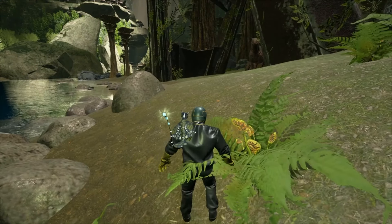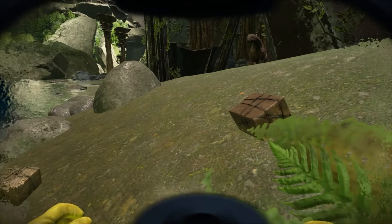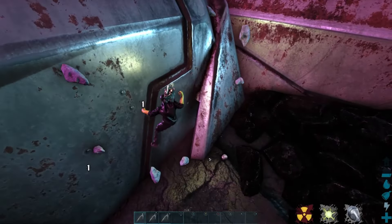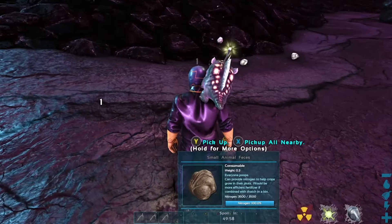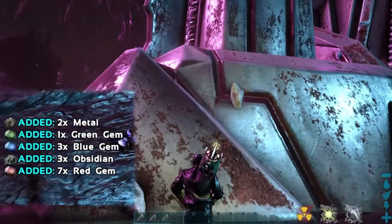An environmental event unique to Aberration is earthquakes. When they hit, don't panic — they won't harm you, your creatures or your structures directly. However, if you are using a climbing pick and decide to move during the quake, you might get knocked off and take some fall damage. Otherwise, you'll just find yourself getting bounced around a bit, especially as you venture deeper into the map. On the bright side, earthquakes can drop some useful resources like the ones shown on the screen.